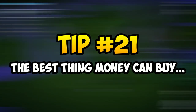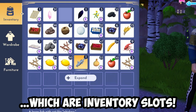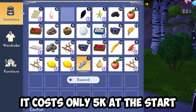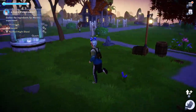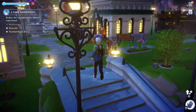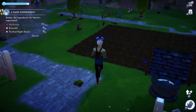Tip 21: the first thing you should upgrade with coins is your inventory slot. Your backpack inventory should be the very first upgrade to consider — it only costs about 5,000 coins at the start, though it quickly ramps up from there. The 5k upgrade is so worthwhile that you should get it anyway. Having a full backpack in this game does not feel good at all, so combine this with the storage tip and you shouldn't have any more inventory problems.